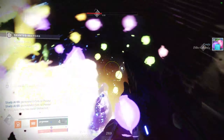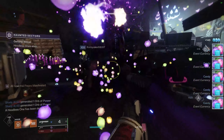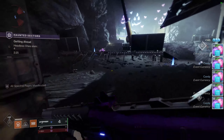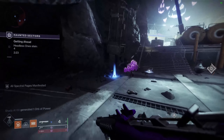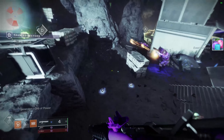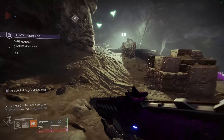Getting candy is super easy. Any enemy that you kill, as long as you are wearing your mask, will have a chance of generating some candy that you can then pick up. They look like those little blue things on the ground right there, so just pick them up and you will be good to go.